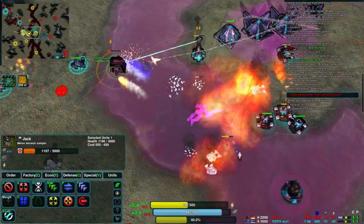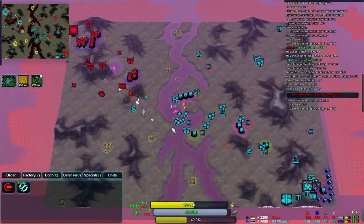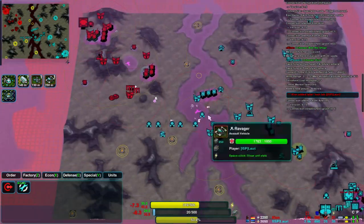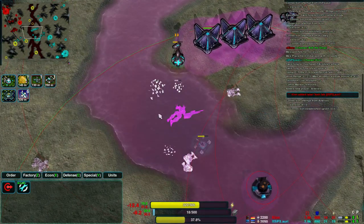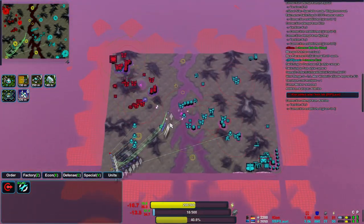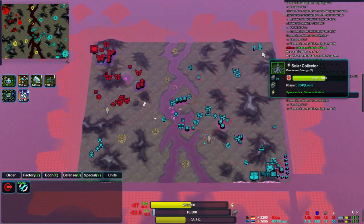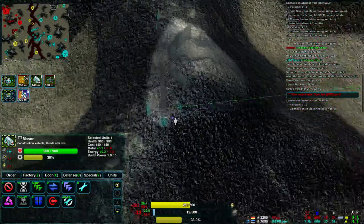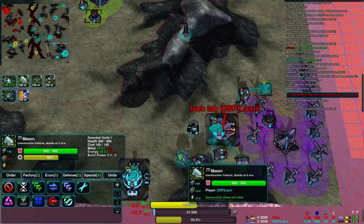A jumping attack from Pyros and a Jack has managed to take out Laurie's level one commander there in the center. Even though it looked like a completely hopeless attack because Laurie has a whole handful of ravages to protect him, just a few of those jumping flaming Pyros along with the Jack achieved the objective and killed Laurie's commander. So Laurie's going to be lacking in build power. He's got no constructors on the front line to rebuild or expand, just one in the corner building solars and then what looks like a radar on the peak of the mountain.